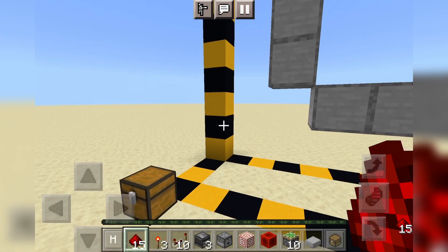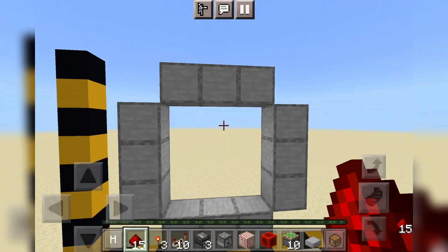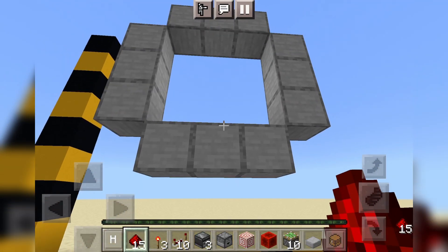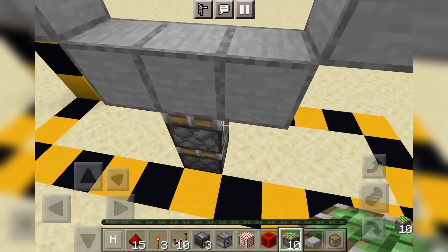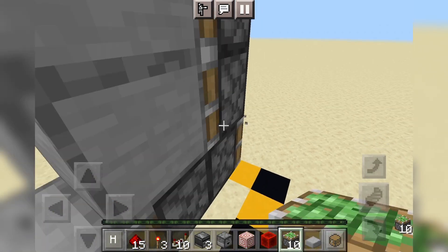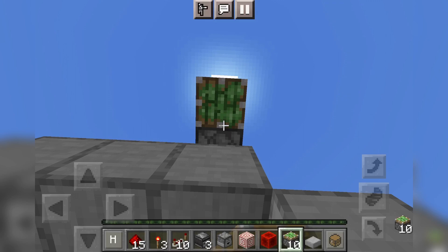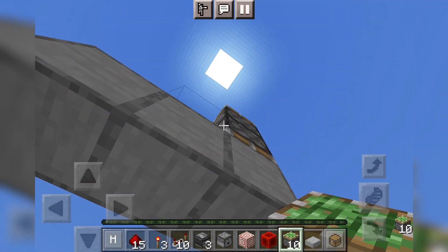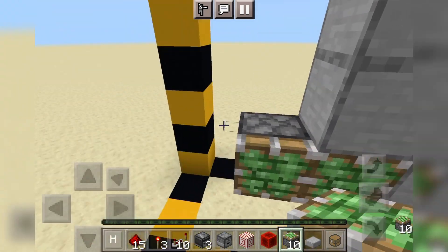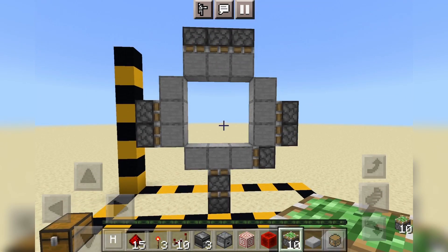The first step to building this 3x3 spiral door is to clear out a 9 block long, 2 block wide, and 8 block tall area. Your frame for your door will be 2 blocks above the floor of the area that you just dug. First off, place 2 sticky pistons right here, then place a sticky piston right here, 2 sticky pistons right over there, come up to the top, place 3 sticky pistons facing down just like so, and for the last part, come and place 2 sticky pistons right there. If you completed all that properly, your door should be looking like this.